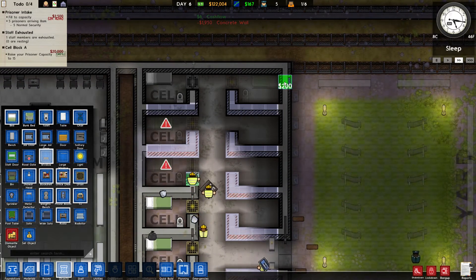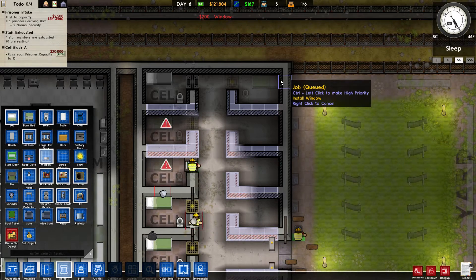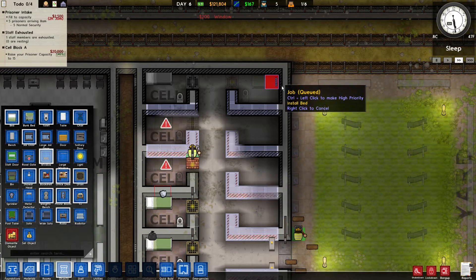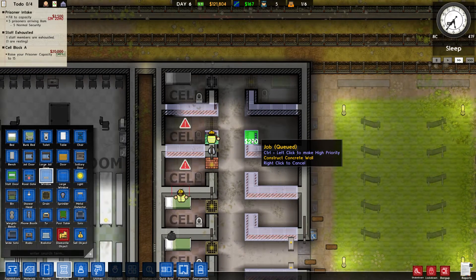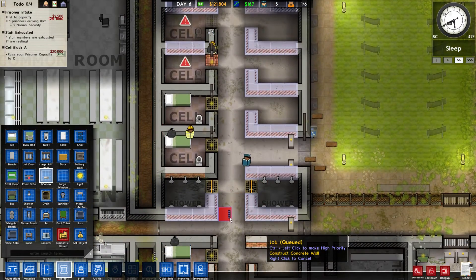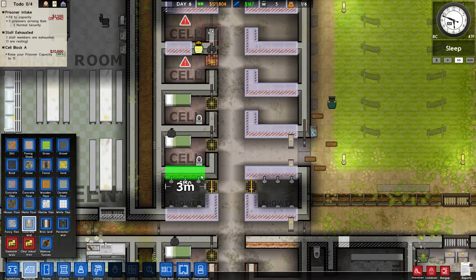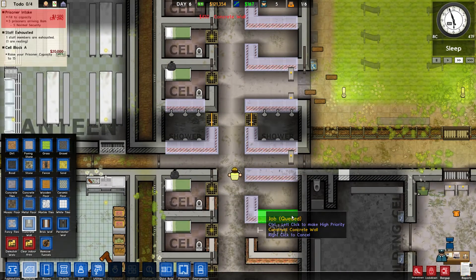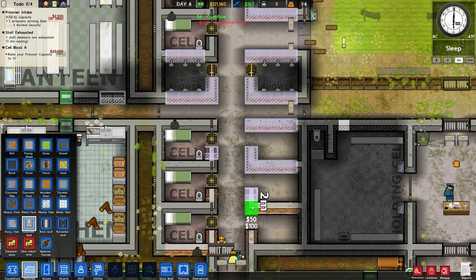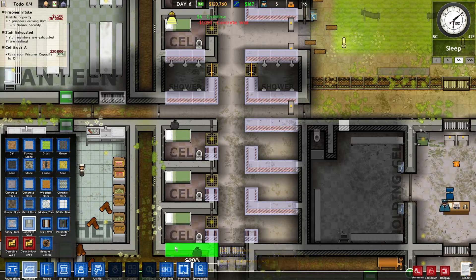This guy also needs a window out to the yard, which is a bit concerning because things can be passed through from the yard if he's on lockdown — but we'll deal with that bridge when we get to it. Let's just make it all concrete. I didn't like how it looked anyway. Looking nicer by the minute.